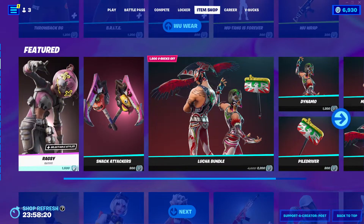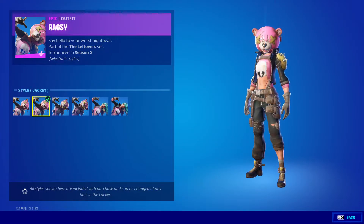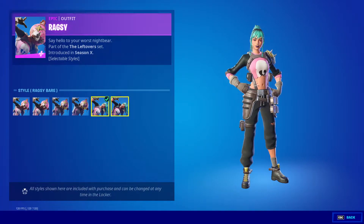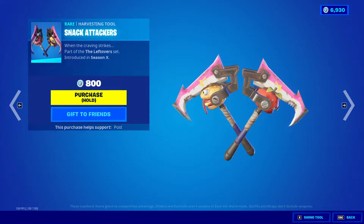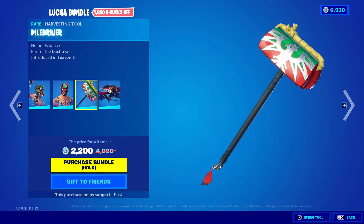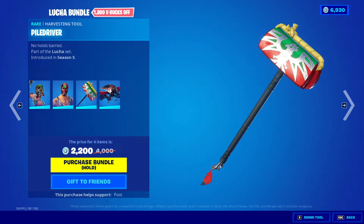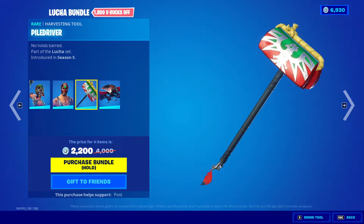Next we got the featured section. We got Ragzi — default jacket, glow jacket, Ragzi Bear, and vested. And then Heartless, Snack Attackers, Dynamo, Mass Fury, Applied Driver — or Piledriver, I don't know how you say it.